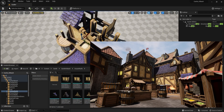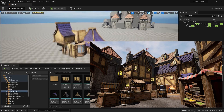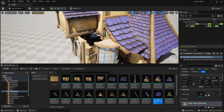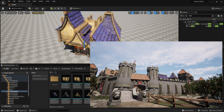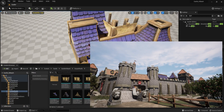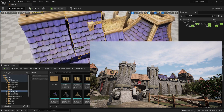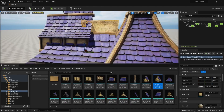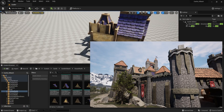We understand the frustration and the endless hours spent creating assets from scratch, only to have them fall short of your expectations. That's why our 250-piece modular pack is the perfect solution for anyone looking to save time and elevate their projects. With our pack, you can create stunning, highly detailed castles and towns in a fraction of the time.